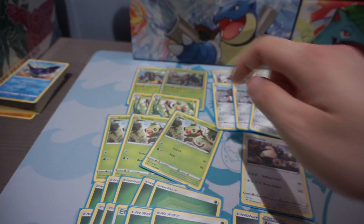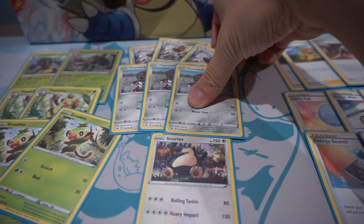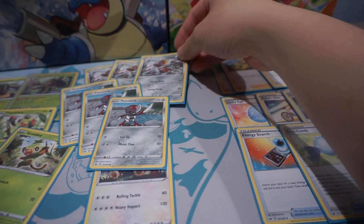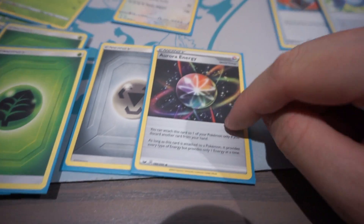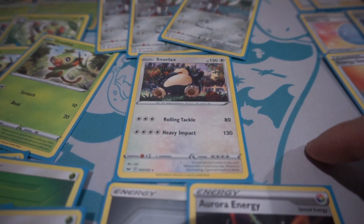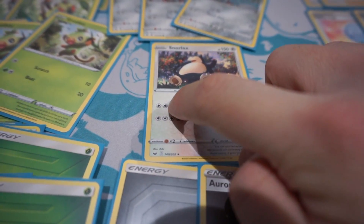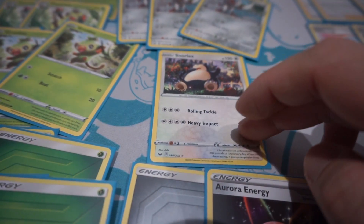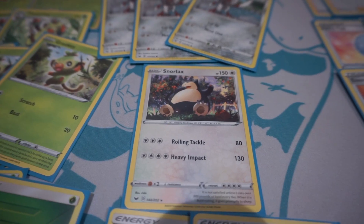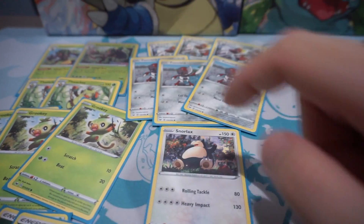I teched in one metal energy so that Bisharp can use his second attack, which does 60 damage if there's a metal and a colorless. Aurora Energy — which we pulled — is a really great energy card that counts as any sort of energy type. So I was able to charge up Snorlax several times without fail because of Rillaboom. One turn of Rillaboom's ability gives you two energies plus manual attachment — bang, you're hitting hard with a big Snorlax! Snorlax won me a couple of games because it's so tanky and deals such great damage. I'd highly recommend playing Snorlax if you get a Rillaboom, or if you get a Frostmoth.